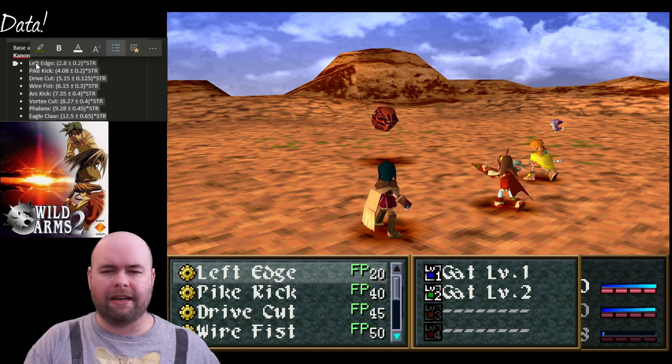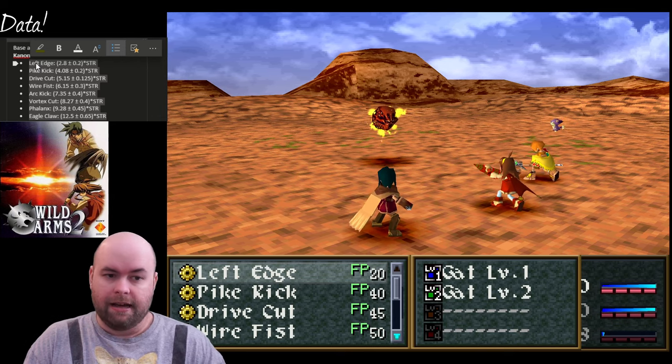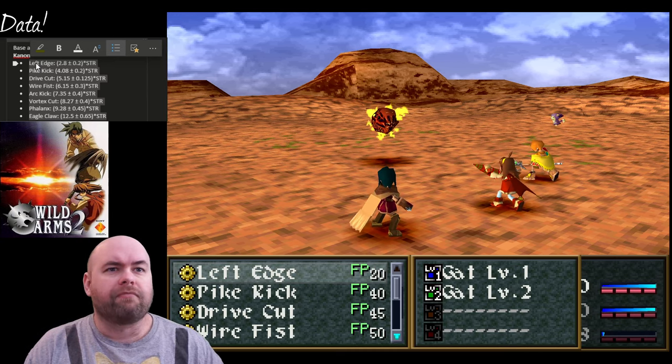One thing I haven't tested yet - and I should probably go test that - is whether any of the elements have an effect. I can do that during this video. I'm going to test whether elemental rings have any effect on Cannon's damage, because I have all of the elemental rings and I know of a place where everything's weak against the same element.